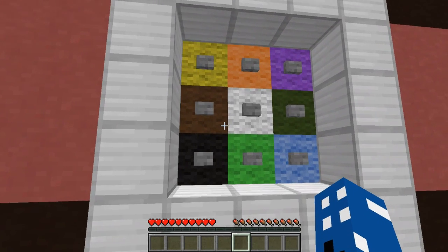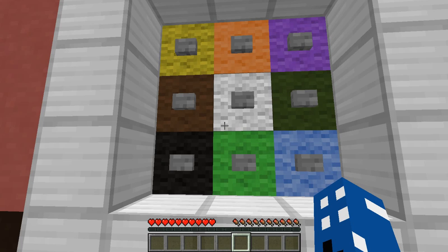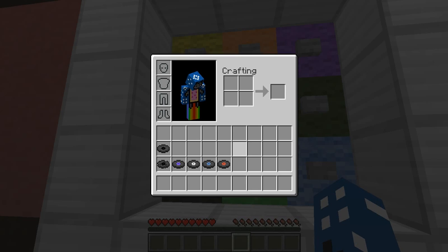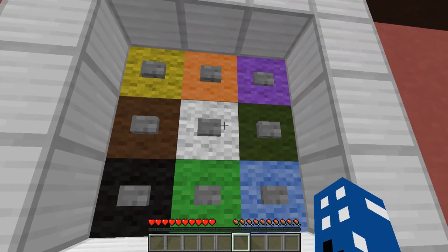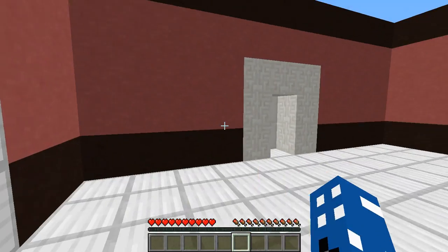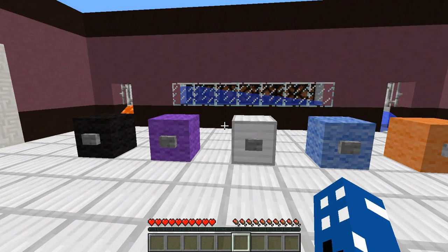So the code is... black... blue? Black, blue, white... no. Purple, blue. So this is black, purple, white, blue, red. There's no black, no red — so orange. Black, purple, white, blue, orange. Hooray! Black, purple, white, blue, orange.